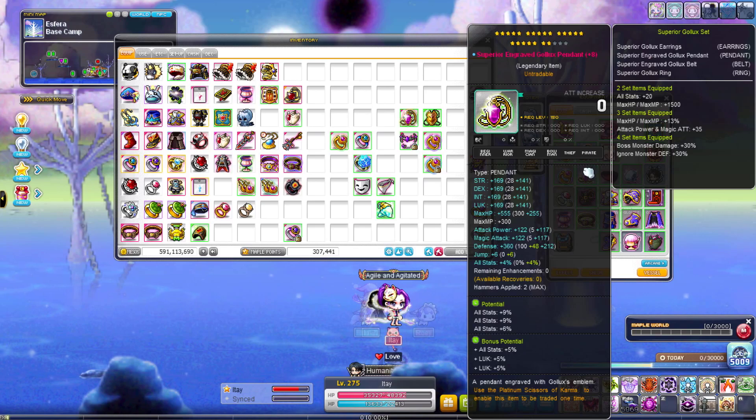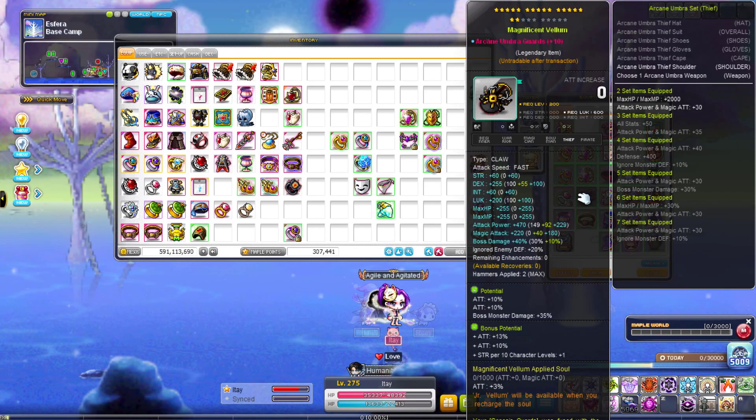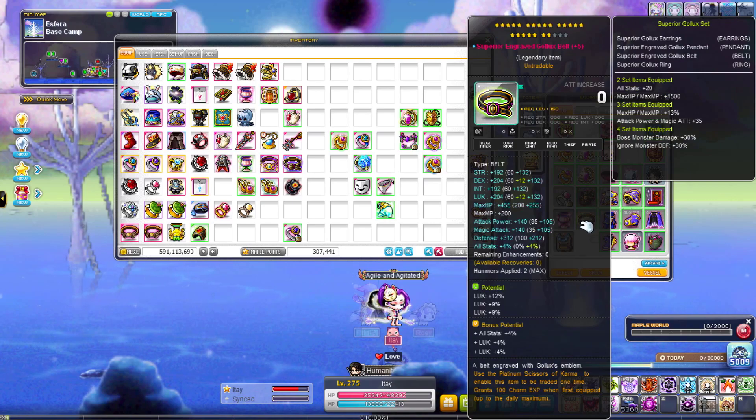My claw — it is still 17 stars. Personally I don't think wasting meso on a claw is a good thing for me right now because I already sold all the bosses I need. This used to be my pendant, now it is a belt so I can have the go look set.